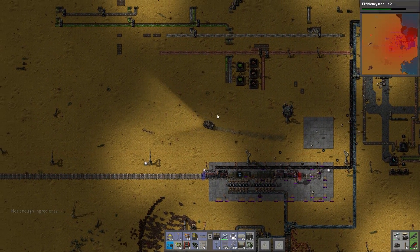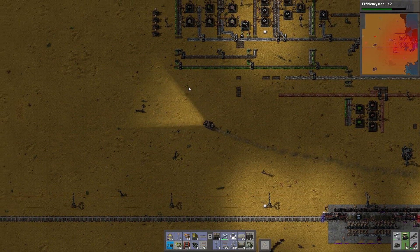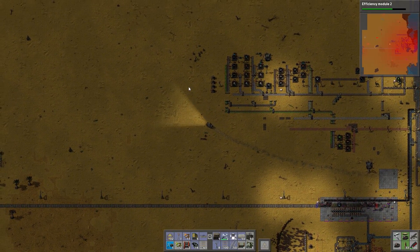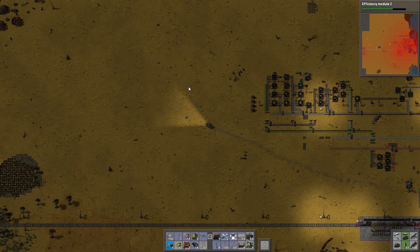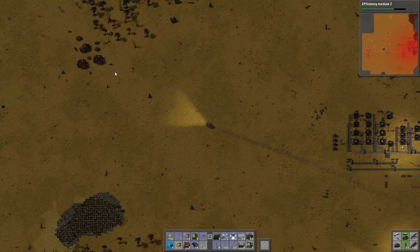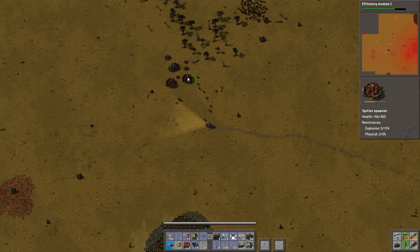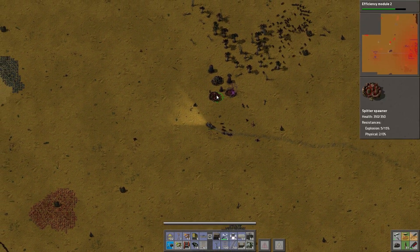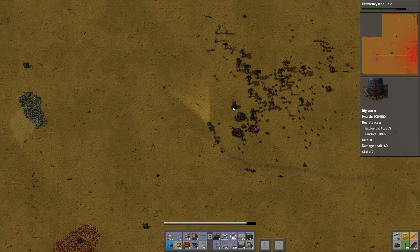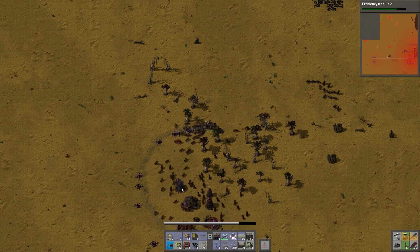They're not attacking from a good direction. We'll just drive through it, come back and let the robots repair. Come on, robots — repair. Oh, there's some big biters in there. There's an attack up there — it's going to come down and say no. Destroy that worm. We took 3 cannon shots.